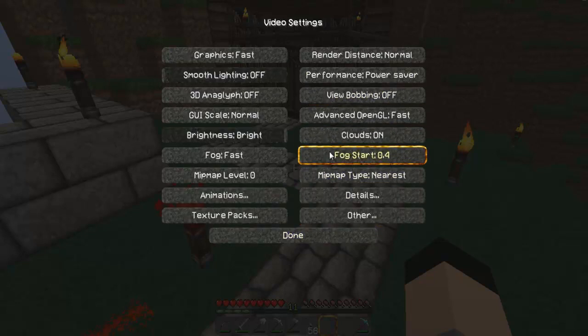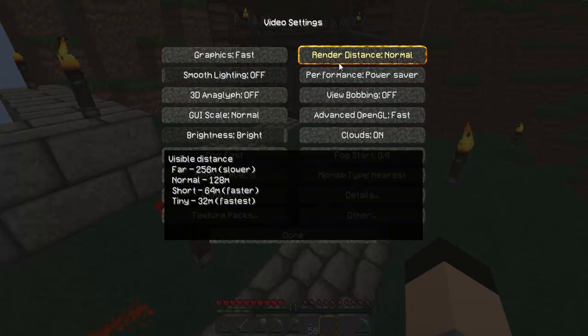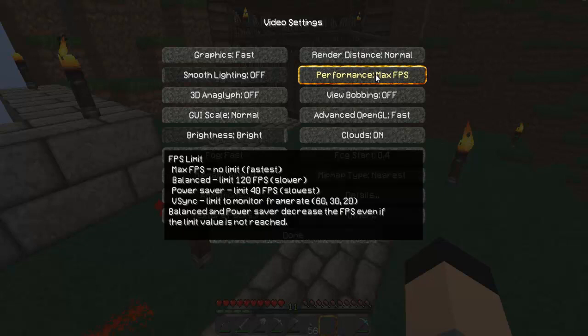Dripping water — that's fine, just leave that. It actually helps when you go adventuring. Render distance: I can stand Normal or Far, but for those of you who can't, I recommend Short or Tiny. Just do whatever render distance makes you run the fastest. And under Performance, make sure that is set to Max FPS.